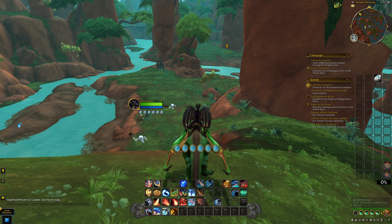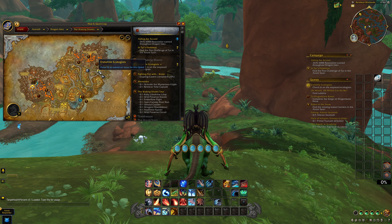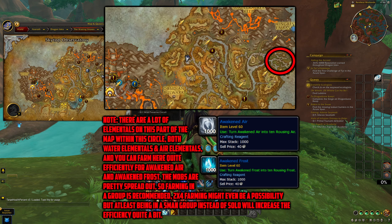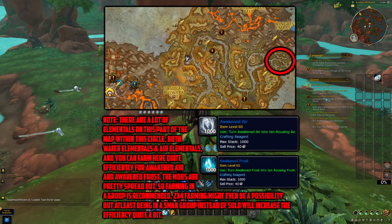The first location is in the Waking Shores, very close to where you start your Dragonflight journey. If you're doing the side quest called Earth's Wild Ecologist, you might find this area while questing, but if you just follow the campaign you'll definitely miss it. The location is in a red circle on the eastern side of the map, and the main materials here are Awakened Air and Awakened Frost — used primarily for Darkmoon cards and the Air card trinket, which requires 10 Awakened Air. There are lots of water and air elementals in this area and you can farm quite efficiently here.